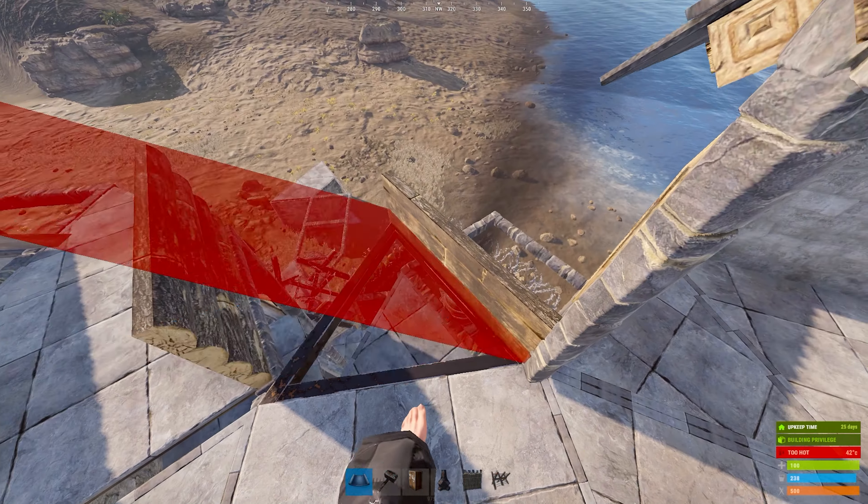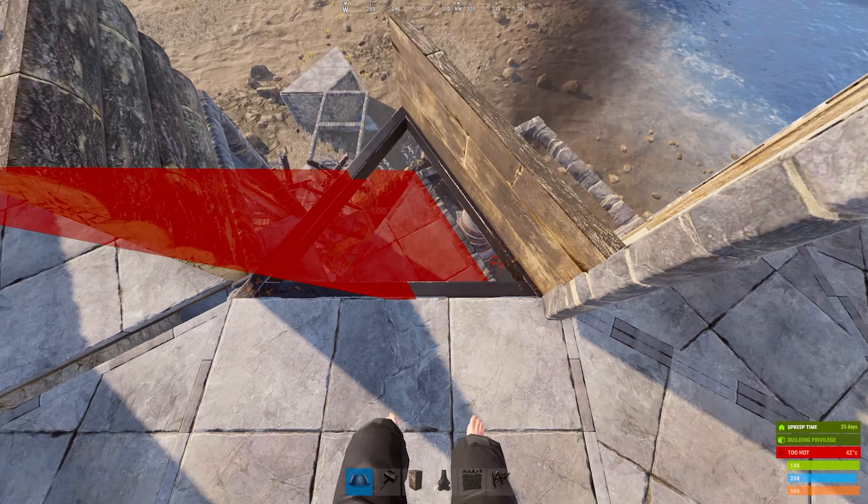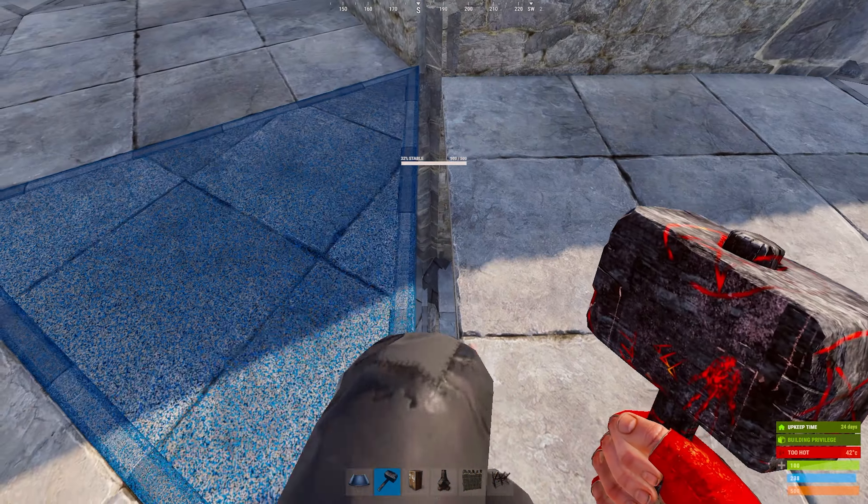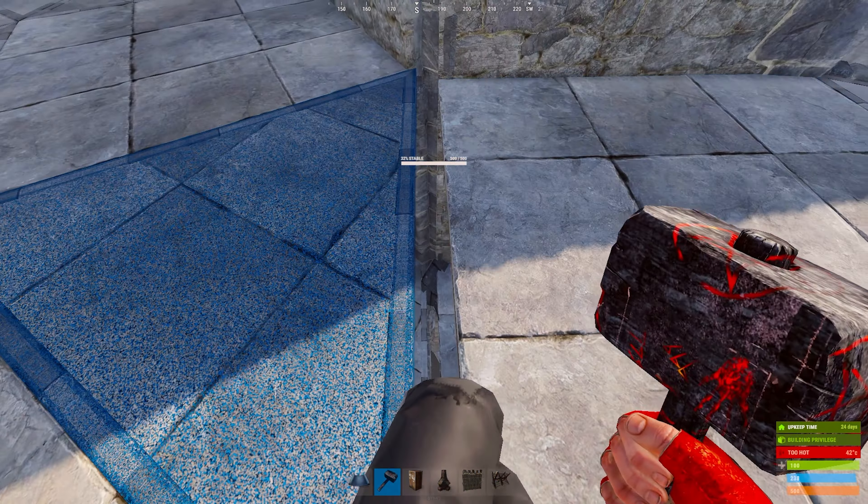It might be a little finicky as you see here — just a few jumps and you'll be able to do it. Make sure you're connecting the roof piece to the left side, which is the closest thing to you, not the other one, or else it will not have the stability.